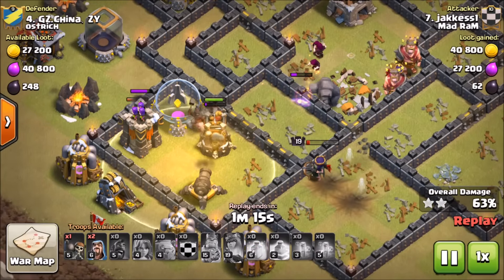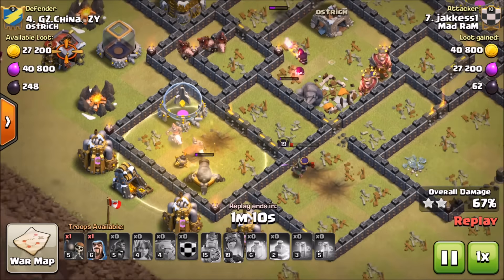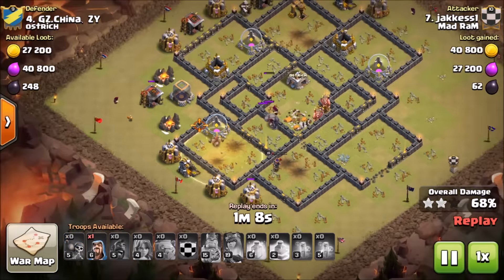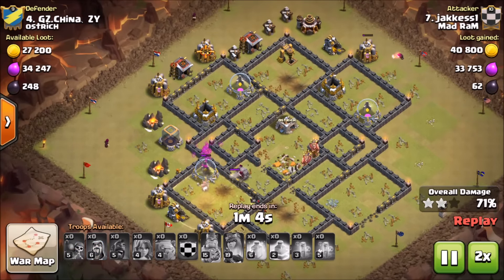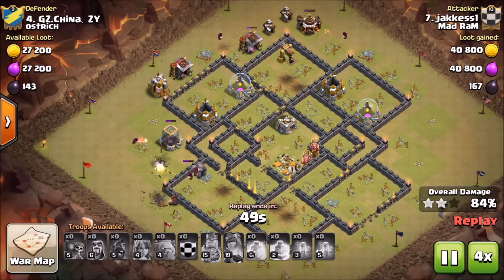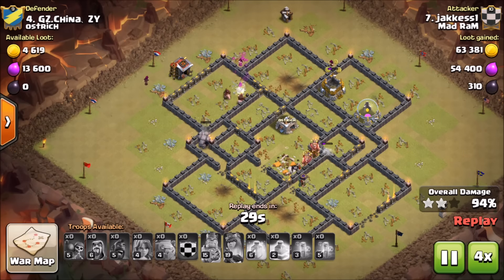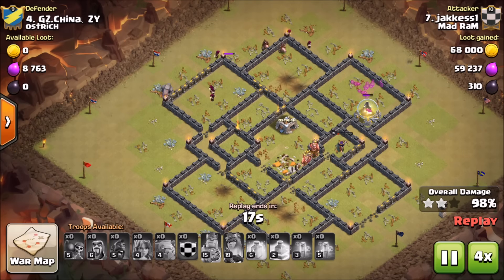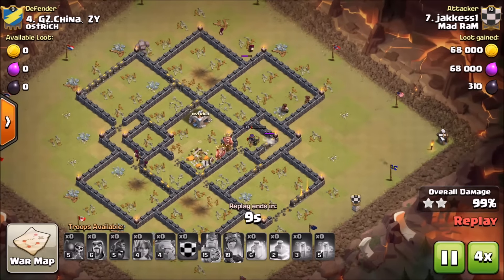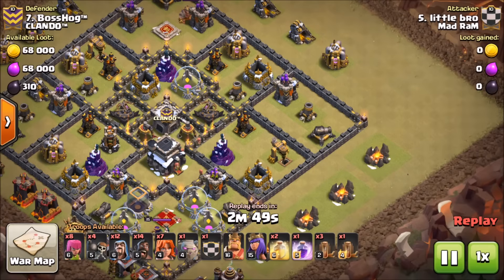Very good value from that heal spell with the double giant bomb going off. Hogs just running through the base, kill squad still working, still got a heal spell — tons of value. The expo targets the golem, letting the kill squad work into the center. Hogs running down to that last section, one heal spell remaining, he drops it in — easy money. Cleans up the archer tower and cannon. A really solid, well-executed attack with great kill squad execution, clan castle cleared, both heroes taken out — hogs did work around the exterior for a very nice three-star.